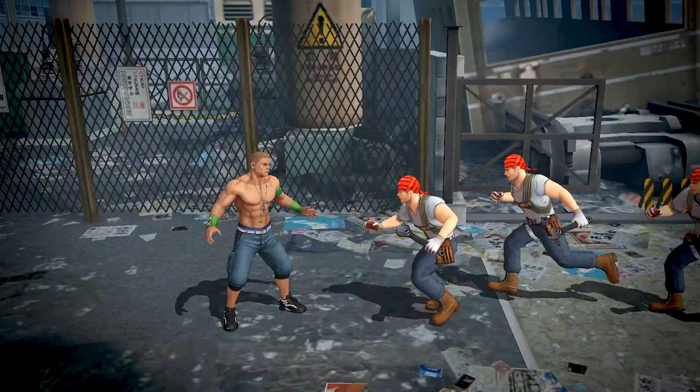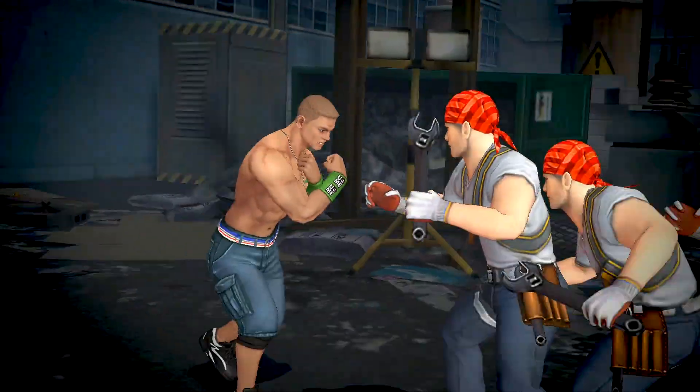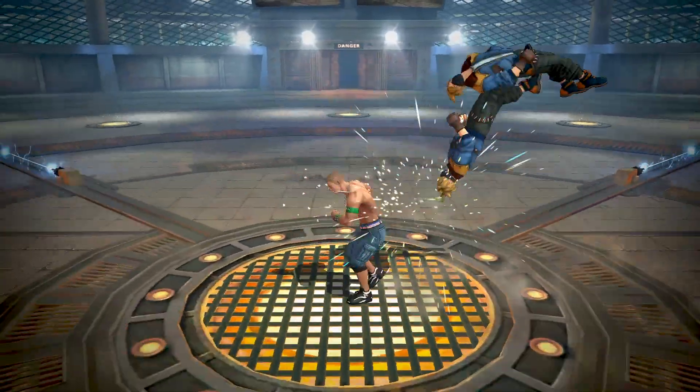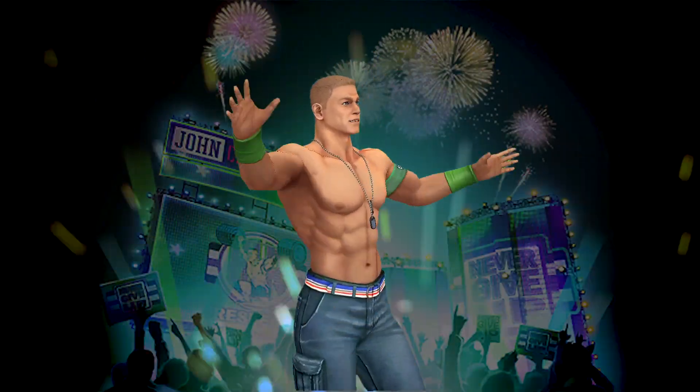A tank of an athlete possessing a unique combination of strength and speed, John Cena can put his opponents out of commission with his attitude adjustment finishing move. If you're looking for a more complete WWE superstar, you can't see anyone other than John Cena.